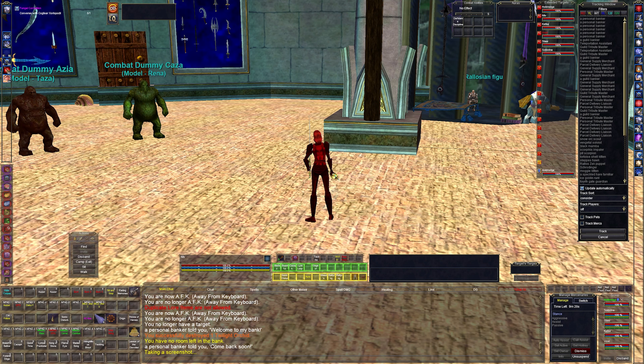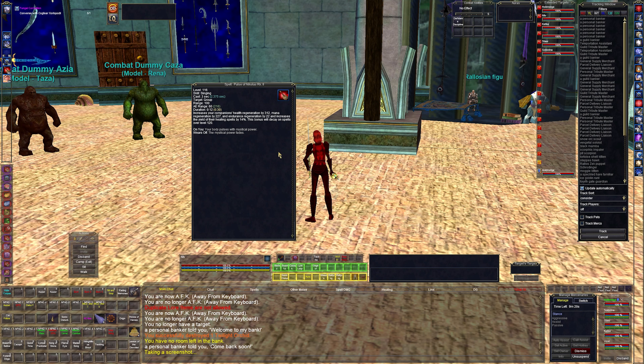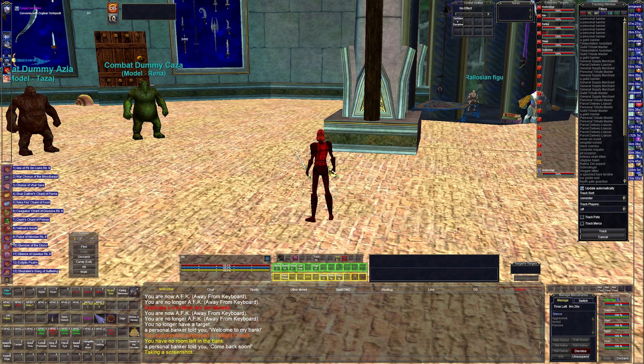The next rank of the synergy does 225 damage to everyone in the group plus all the pets — keep in mind any direct damage spell or melee attack will trigger that. Then I have Pulse of Nikolas rank 2, which increases companions' health regen by 312, mana regen by 220, endurance regen by 22, and increases healing yield by 14%. It decays on spells over level 120.